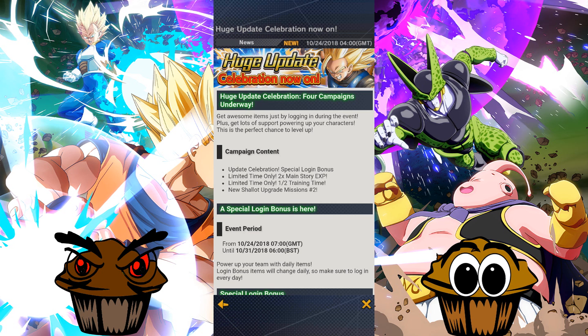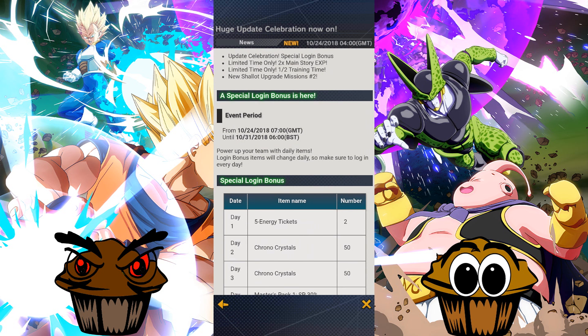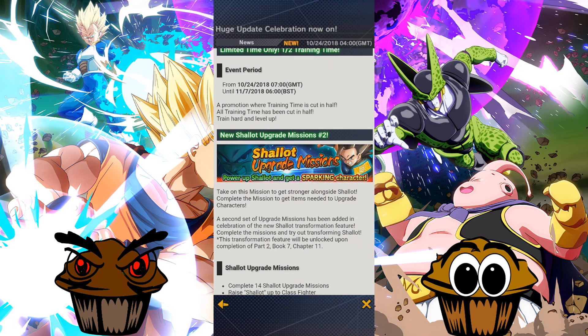Update celebration special login bonus which we've got — limited time only. Times 2 for main story XP, limited time only. Half time training. New Sherlock upgrade mission. So we'll try that mission. This is just taking you through — power up your team with daily items. We're getting double XP. So he has his own missions.